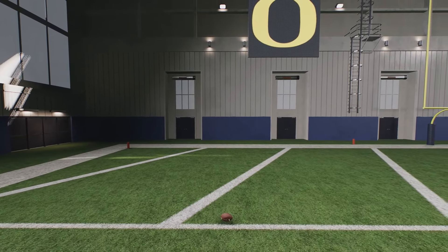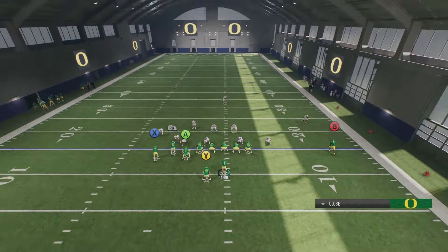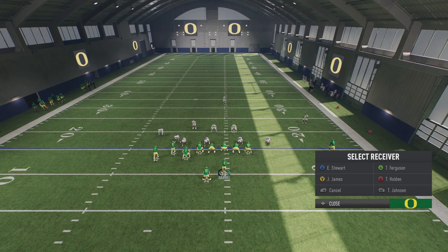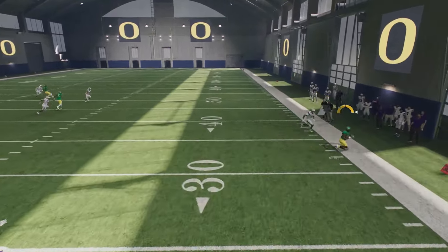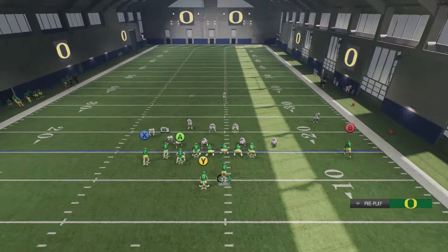Now we've got the defense in man coverage to show you what this looks like. We're going to smart route X, put RB on a streak, stem the tight end corner route down twice, and put B on a comeback. The safer throw when you know it's man coverage is going to be the comeback route — it's just a timing throw. Throw it before he turns around and you're going to get that every single time. But the corner route can get you a lot more yards.